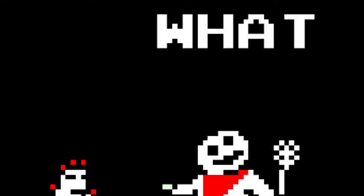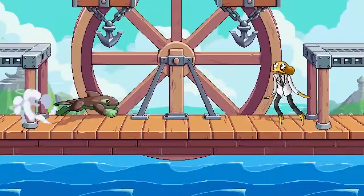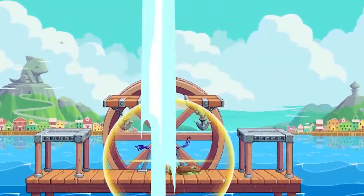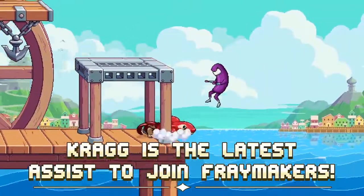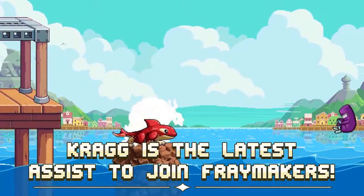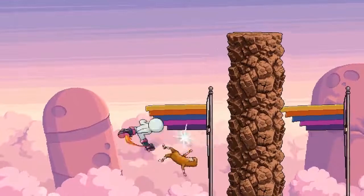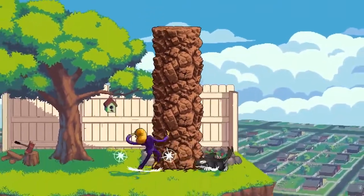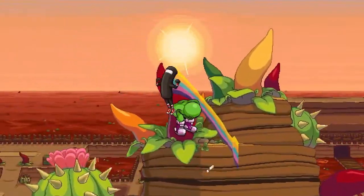Next is the Shopkeeper from Downwell — we have no idea what he does. Finally, the latest assist announced for Fraymakers was Nico from OneShot. He produces a circular light field around himself, and if the summoner is within it they get a boost in damage and speed. Also, Krag from Rivals of Aether was one assist I forgot — he makes the rock pillar, his up-B from Rivals of Aether, which you can use for combos, recoveries, and more. It is a very versatile assist.